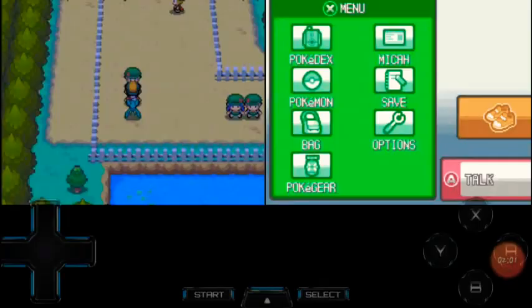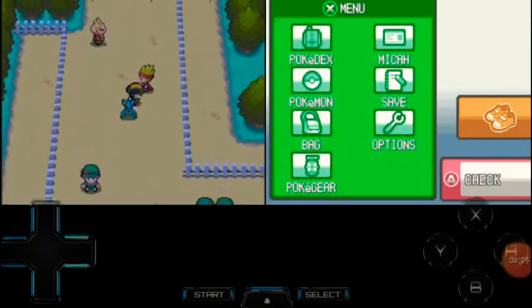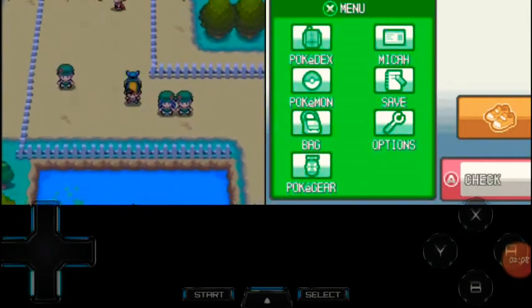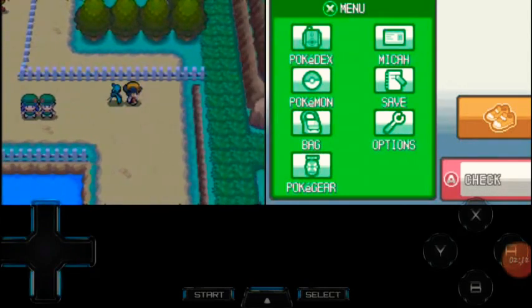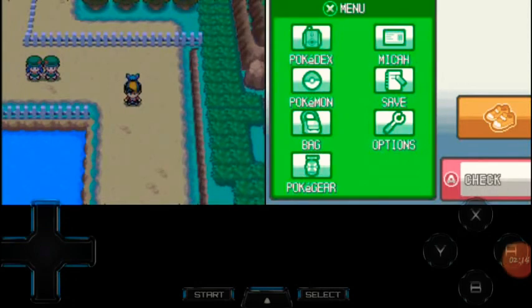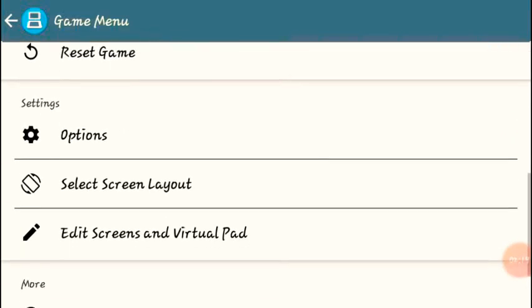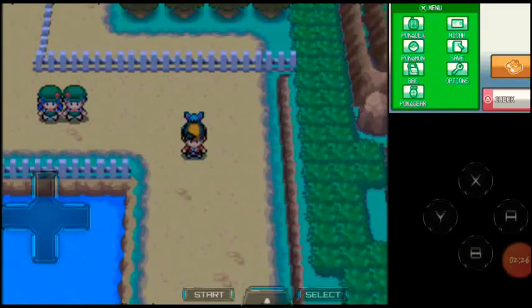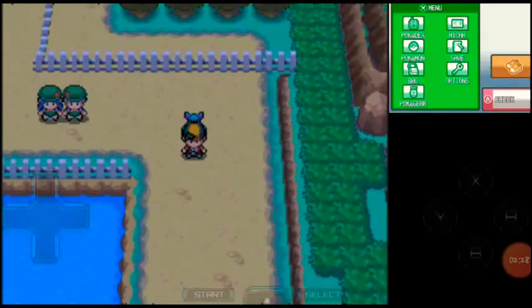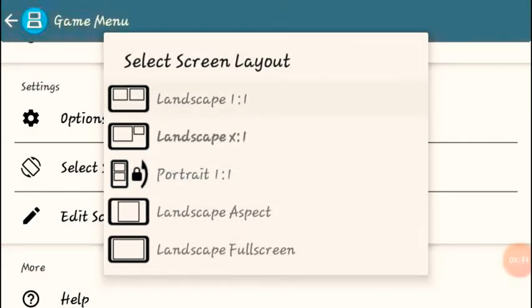I'm going to show you that it actually works — and it does. This is a customized HUD that I have. Once you download it, you can customize it. Go to the menu, go to edit screen layout, and you can set the touchable screen in different locations. I personally prefer it in landscape like this.